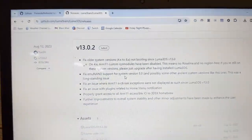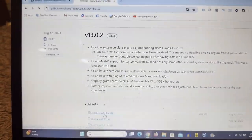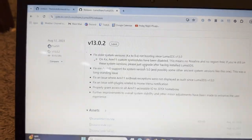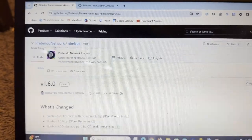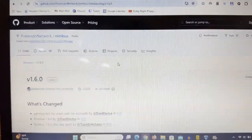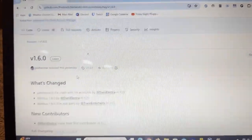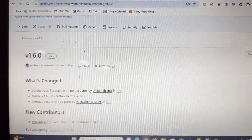Once your SD card is plugged in, go to the Luma 3DS page and select the latest version and click download. Also, go to this Pretendo Network GitHub page — you can go to the official page too, that'll work. I will put these links in the description for you to follow along and also so you can access this as well.